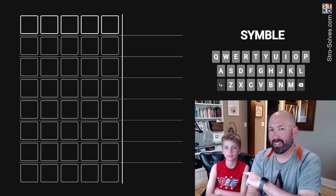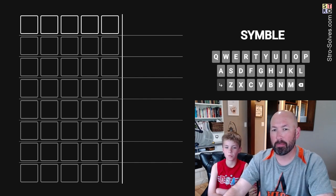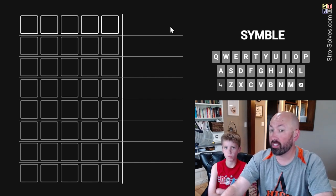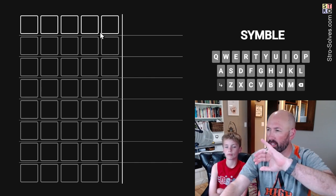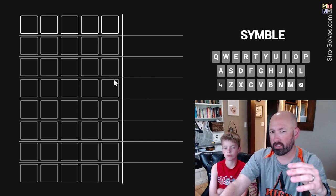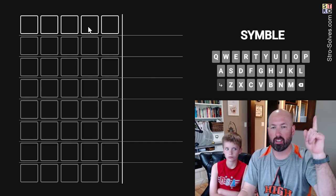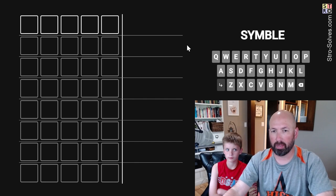Judah wanted to join me for another video, and he chose to do the game Symbol because he enjoys it. If you're not familiar with the way Symbol works, we're going to get symbols instead of colors, and there's also a little bit with how it colors them sort of backwards — it's coloring the answer, not your guess. Link in the description and up there to a previous video where I explained the rules of Symbol better.